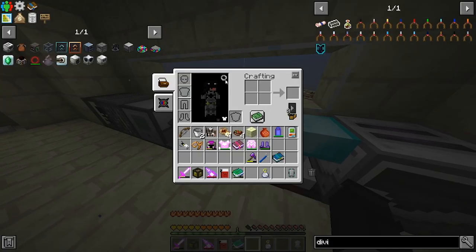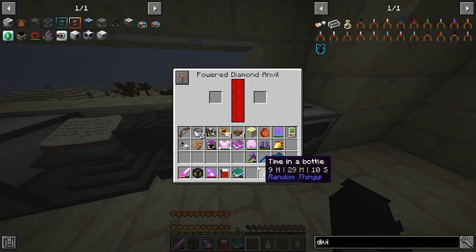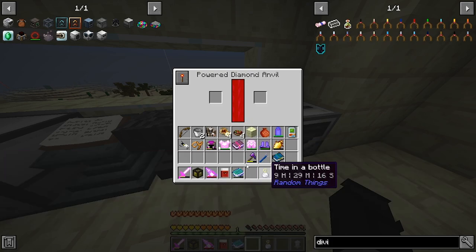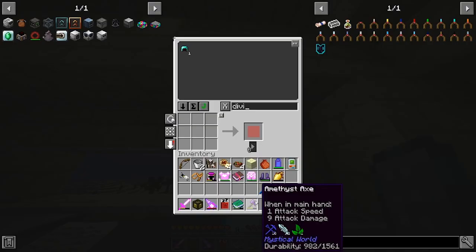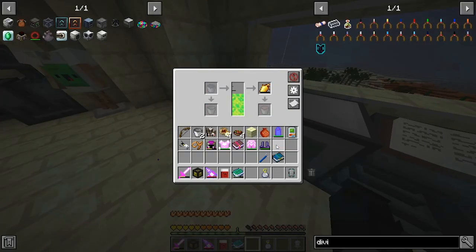We can take this all off and put it in the powered anvil. I forgot — this doesn't actually repair my armor. The powered anvil repairs other stuff though, like the axe — look, durability has gone up! It repairs it. I don't need a repair right now so I'm not too fussed. I'll throw it back in the system.